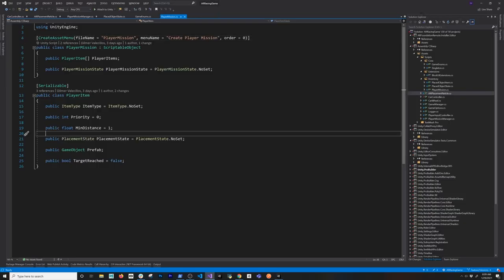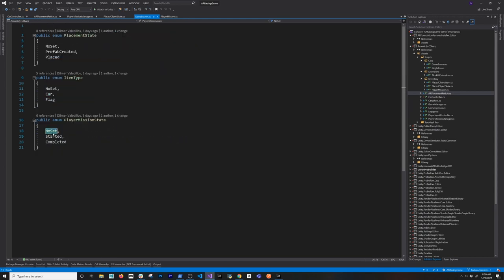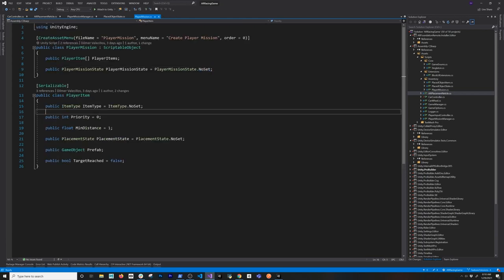So if we go back into the code, the player mission is going to be a scriptable object — it inherits from that class. Player item is just an array of inventory items. This determines the state of the mission: the state could be not set, started, or completed. This means that I already placed a car, and then this means that I already collected all the different flags. On the inventory item type I'm going to have not set, a car, and a flag. And then for placement: if the reticle was placed and I instantiated an object, I know that at some point it's going to have a prefab created and then an object that is placed. That's just all those serialized fields shown in the Unity interface.